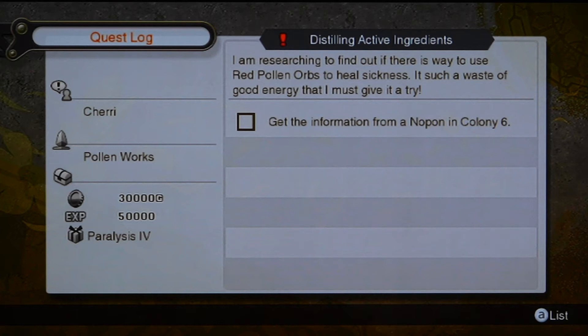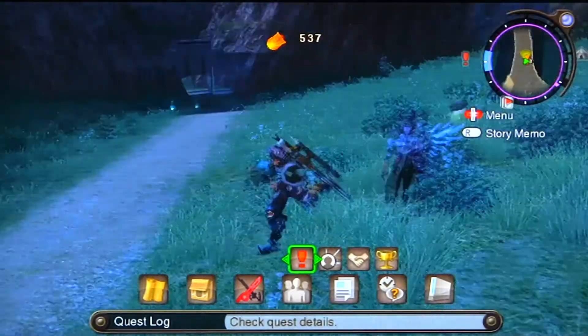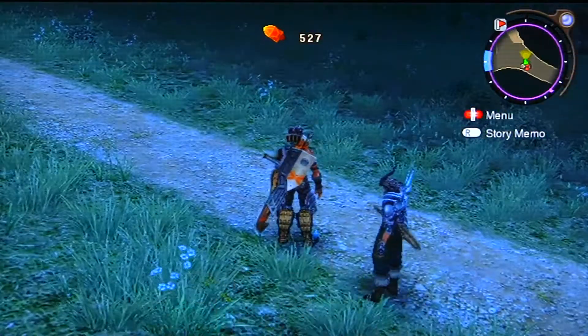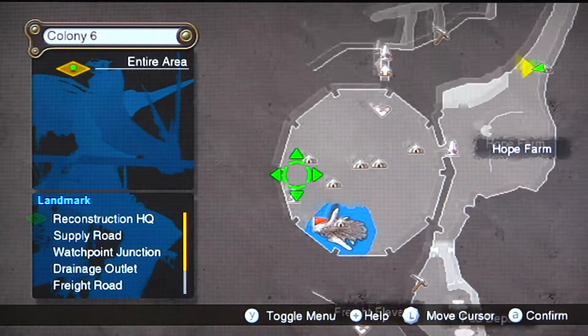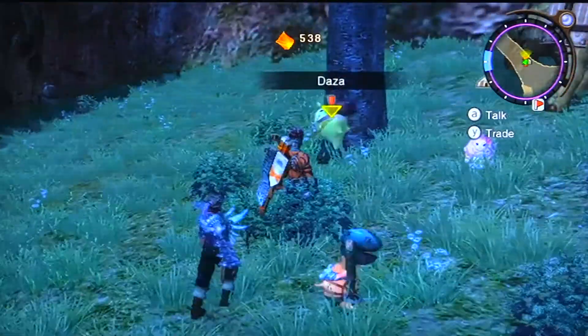She says that I have to go find somebody in Frontier 6. I almost forgot about this guy here outside of Frontier 6. I was looking inside the village actually — I forgot about this guy that I did a side quest for a long time ago. I was looking around here and couldn't find anything. Basically this is the guy they want you to look for. His name is Taza.